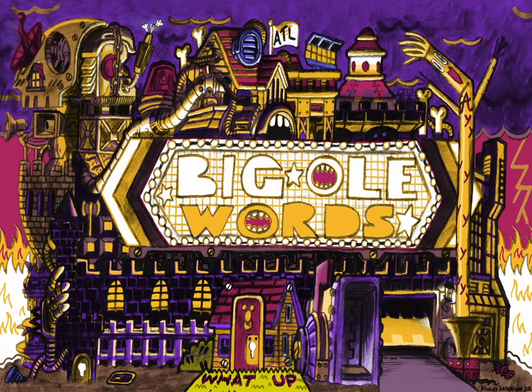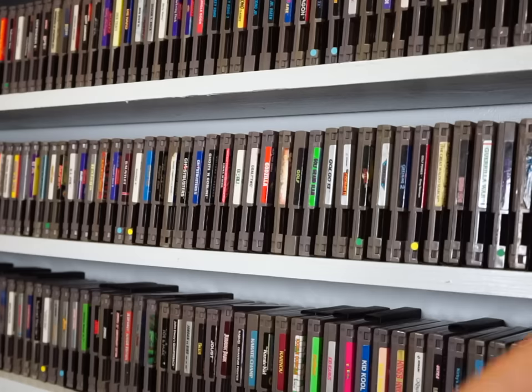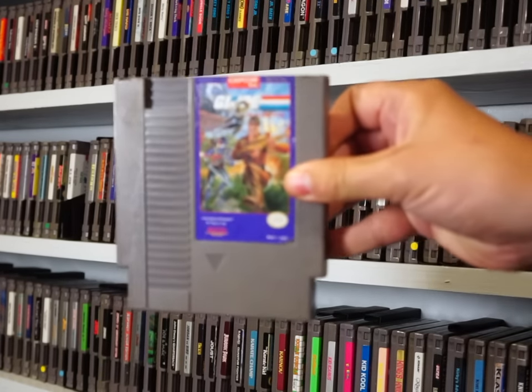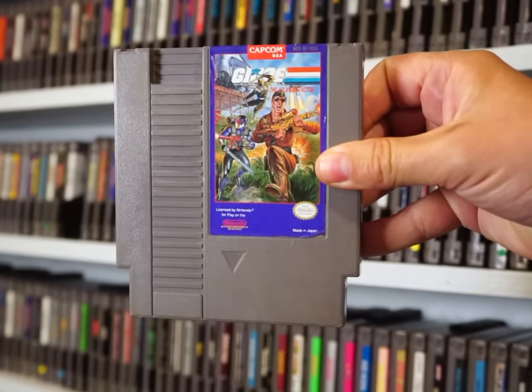Check this out! Alright, time for more action figure based 8-bit madness with G.I. Joe: The Atlantis Factor.